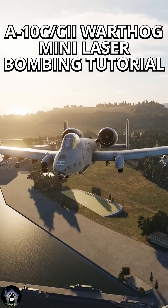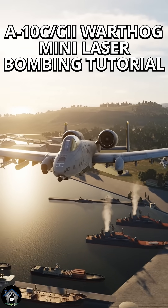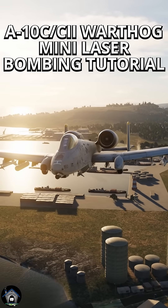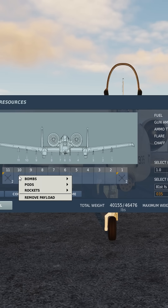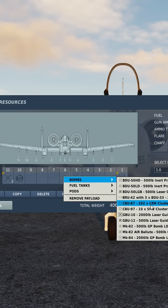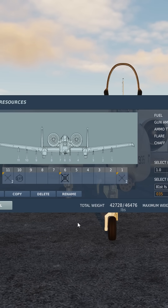Johnson here in the A-10C with a mini laser bombing tutorial. We'll take the Lightning pod on pylon 10 and a GBU-10 on pylon 6.